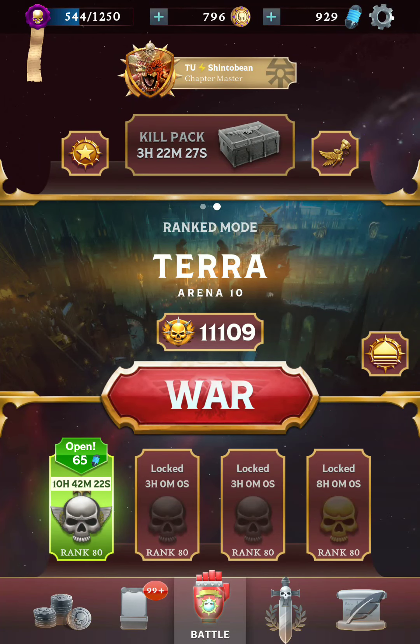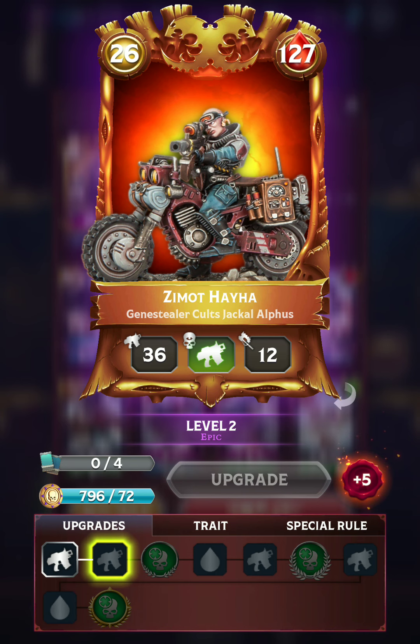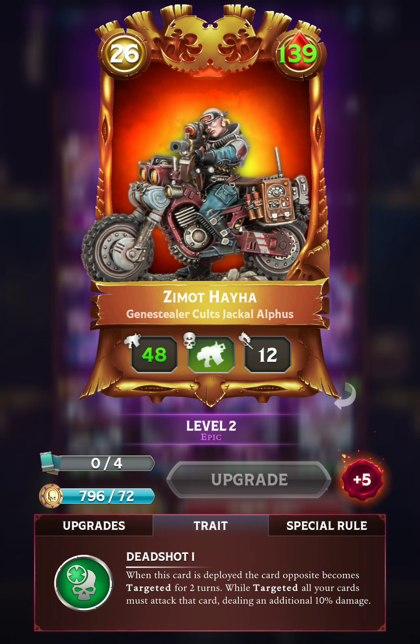Hello everyone, ShintoBean here playing some more Warhammer combat cards. In this video I will be introducing the newest warlord to enter the game for the Tyranid faction — the Jackal Alphys. She is 26 points, making her the cheapest Tyranid warlord, has a decent ranged attack, gets plus 12 stats per upgrade, and has a new trait. This is the only card in the game with the deadshot trait, which is the exact same as Target Acquired except it can also target enemy warlords, making it much more powerful.